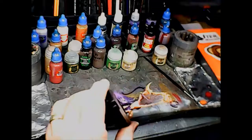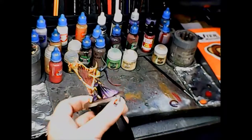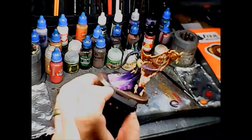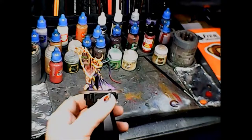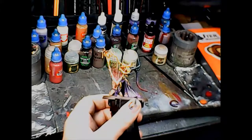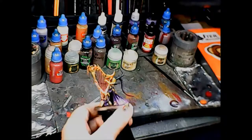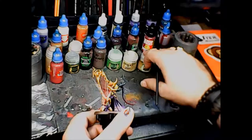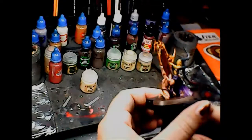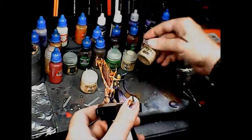I used Reikland Fleshshade on the gold of the harp. That's really about it — there's no shade wash needed on the base since it's getting texture paint, and the skin is covered by the contrast paint. She's looking pretty good. I'm going to take a break, let the shade washes dry, and when I come back I'll do the highlights.